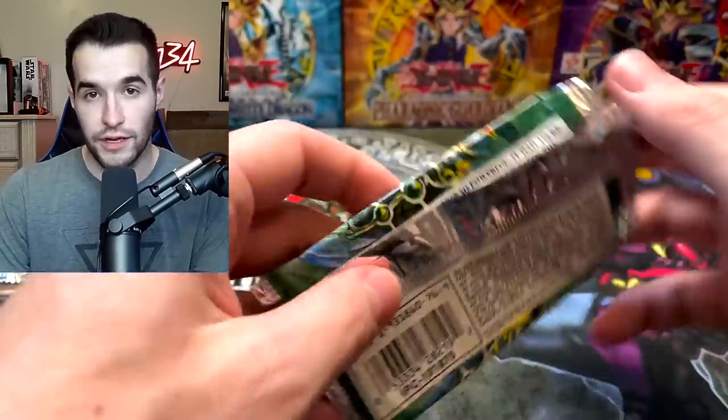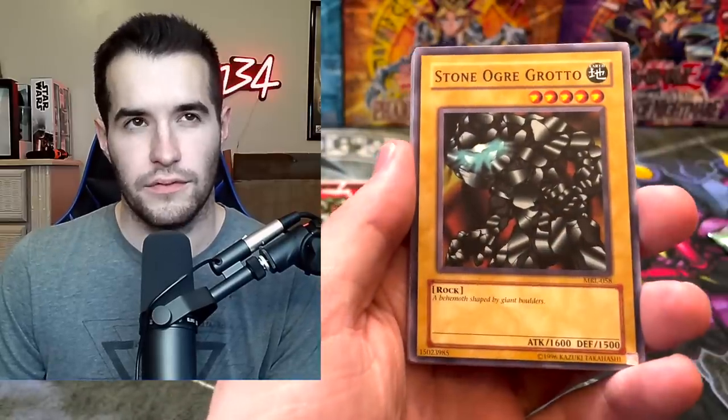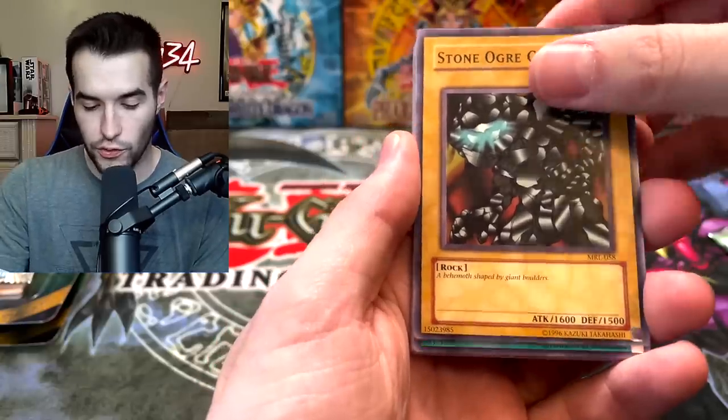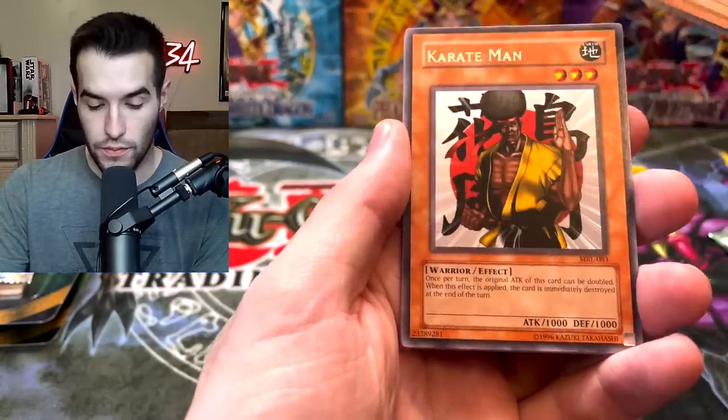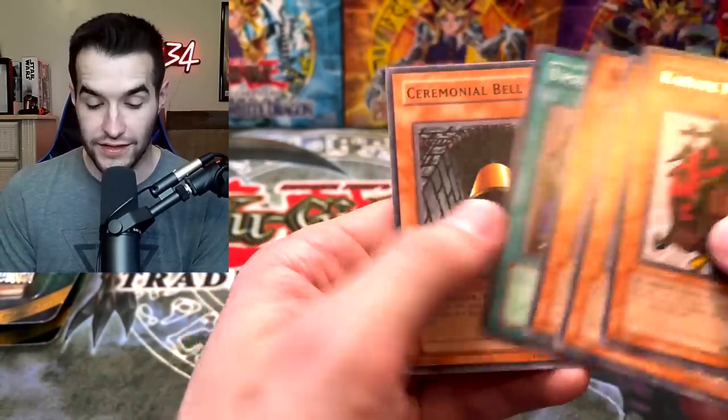Relinquished, Blue-Eyes Toon Dragon, Serpent Knight Dragon, Mystical Space Typhoon, Delinquent Duo, Nobleman of Crossout, and Forceful Sentry — Stone Ogre, Grotto, Chain Energy, High Tide Geogen, Boar Soldier, Karate Man again — he's trolling. Spear Cretin, Weather Report.